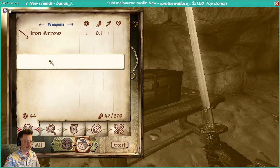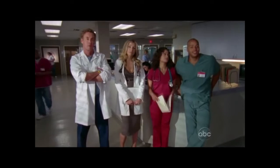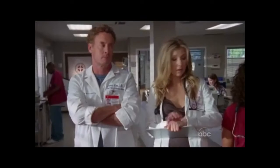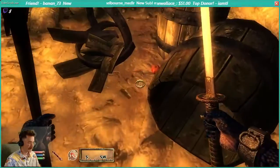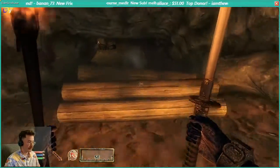We'll take the lockpick. We're not going to do anything with the arrows — I'm not going to kid myself and think that I'm going to go into some sort of archery build. Oh, we've been discovered, but that's okay. We'll set this trap. Haha, fools.